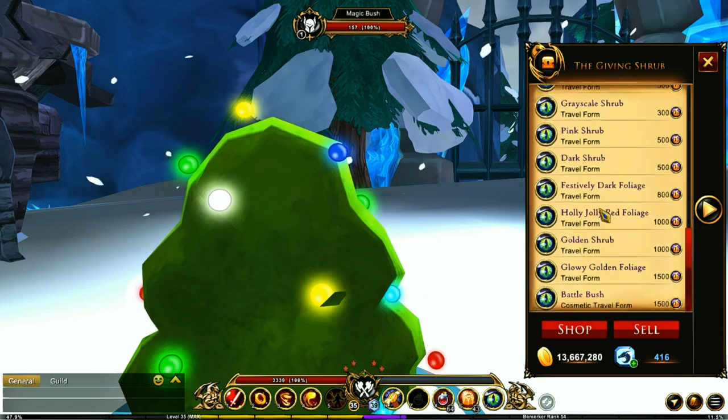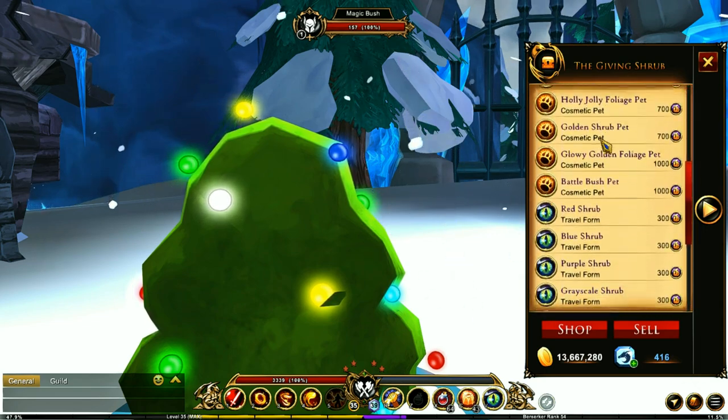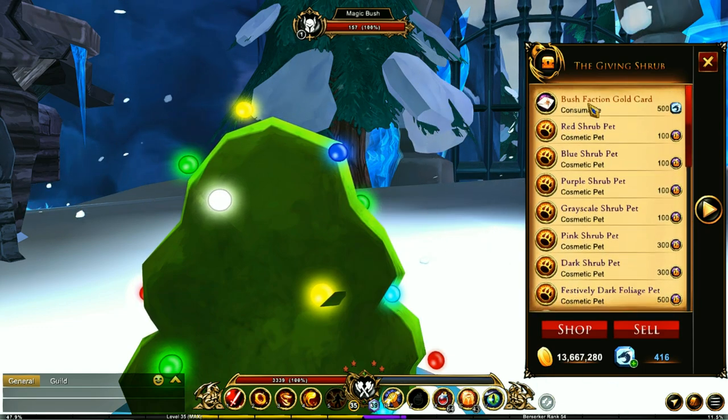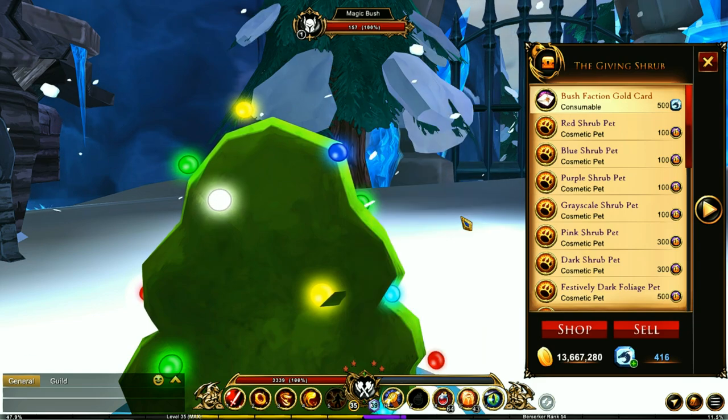The currency is Bushel of Bushes, and there's only one way to get it: by purchasing the Bush Faction Gold Card, which costs 500 Dragon Crystals. Upon obtaining a Bush Faction Gold Card, you can then spawn a giant bush which all players in the instance can fight.